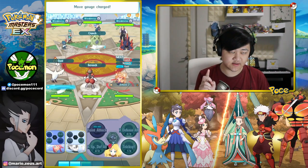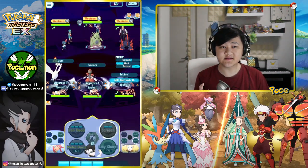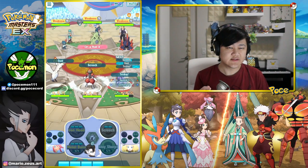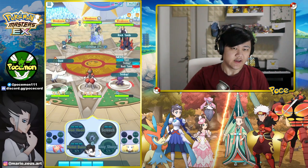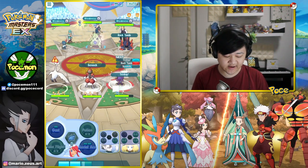I disagree — it is still risky, because even if you return his lowered defense stats back to normal, his defense stats are not good to begin with. He does not have good defense stats, so you can still get taken out.